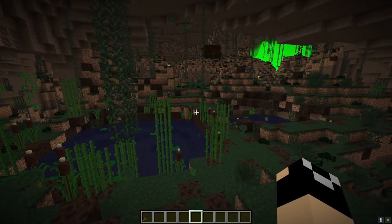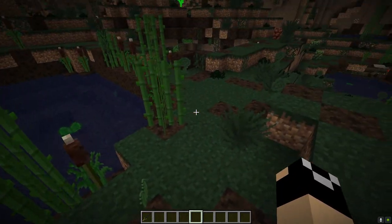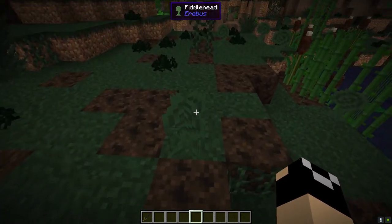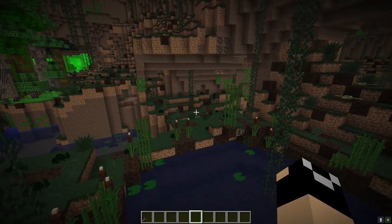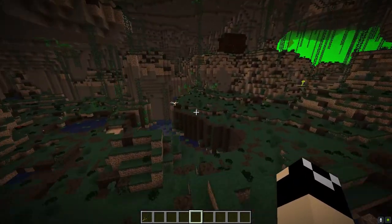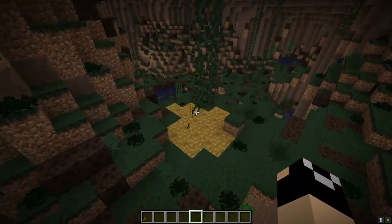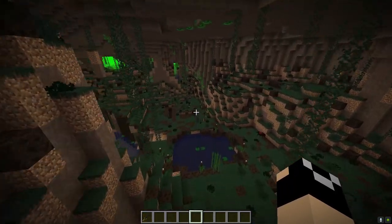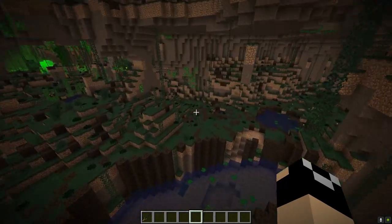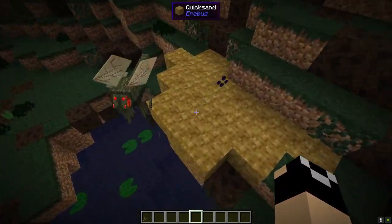This is also the place where the majority of your flora is going to be found — things like sugar canes, bulrushes, ferns, lily pads, vines, fiddle heads, and swamp plants. There's just a lot of plant variety. As far as mobs, you'll find pond skates, dragonflies, leeches, mosquitoes — stuff you would kind of expect to be around a swamp.